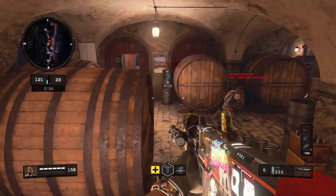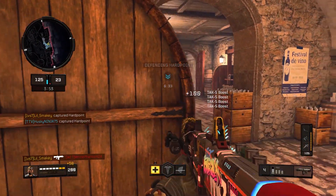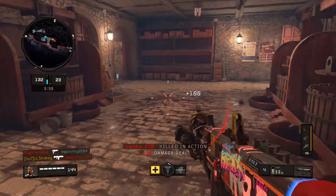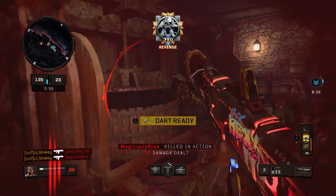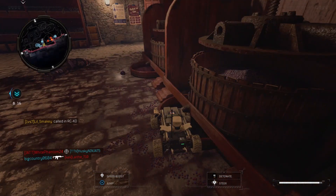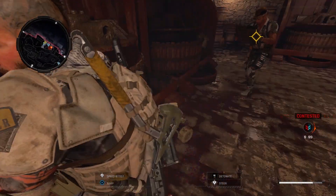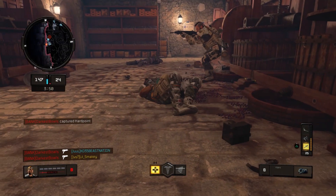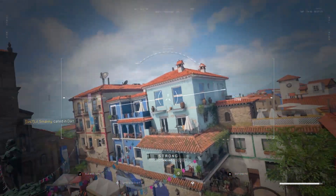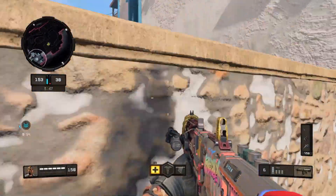When it comes to getting camos for the SG12, you have to get headshots instead of one-shot kills. I'm currently at 69 out of 100 headshots. Once I started using the Strobe Light, I started getting a lot more headshots — and that's a valuable piece of information, because headshots are actually pretty hard to get with shotguns since you have to be really close. Before the Strobe Light, I was getting maybe 1 or 2 headshots a game, which was frustrating. Once I put on the Strobe Light, I was getting 6 to even 10 headshots a game. It was crazy.